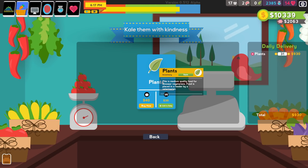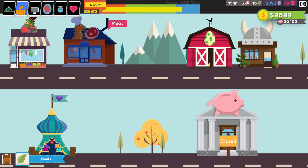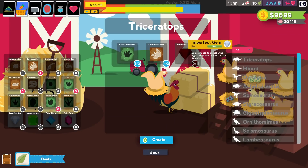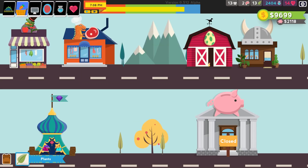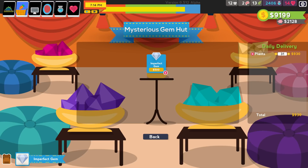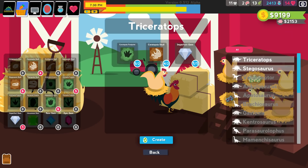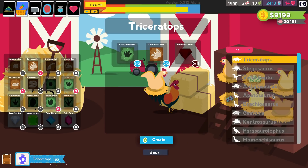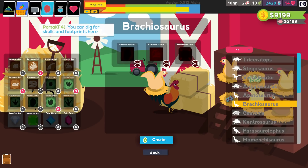Every day I get food for around 30 days, one per day until it runs out. With dinosaur eggs, you need an imperfect gem and a certain amount of fossils to research dinosaurs. I went to the gem shop, bought one gem, now I can research. Other dinosaurs require different fossils. To get fossils you need to go to a portal.